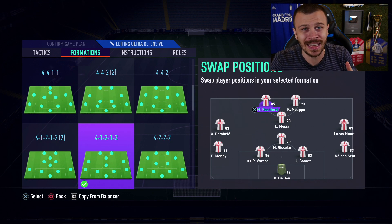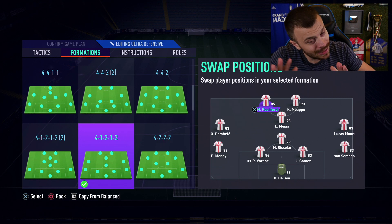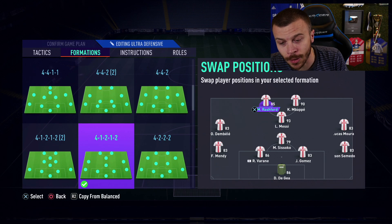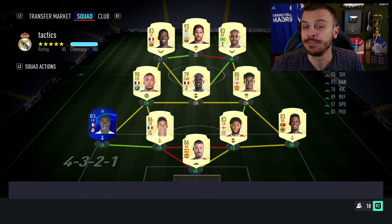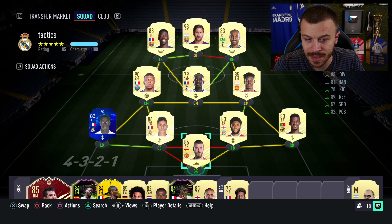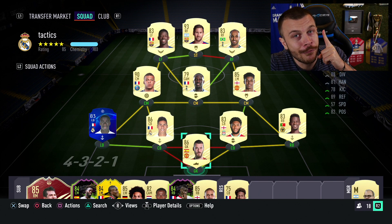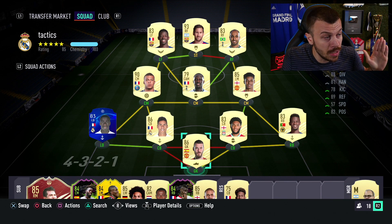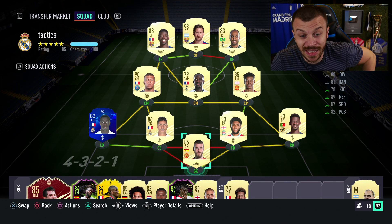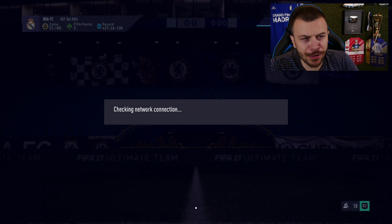79-rated Sissoko as a CDM. In the previous episode I could have packed the Road to the Final Sissoko — that would have been absolutely crazy. Mandy, Varane, Gomez, and Nelson Semedo at the back. I'm currently using Ederson on 8 chemistry, but we can actually afford Alisson. What do you think — is Alisson better than Ederson? Let me know in the comments. Maybe for the next episode I'll buy Alisson and upgrade the goalkeeper. So far I'm extremely pleased with Ederson's performance, but Alisson will probably perform even better.